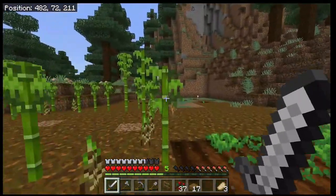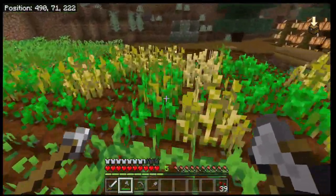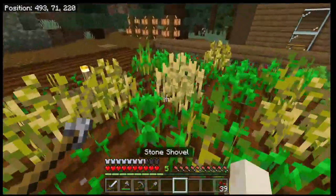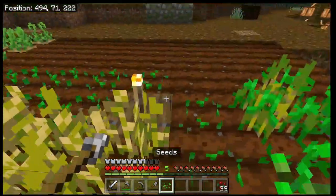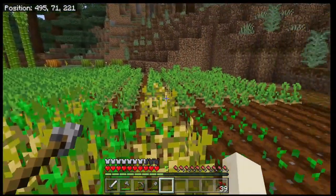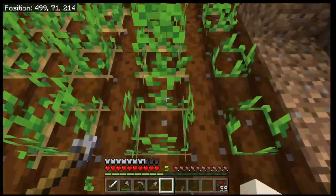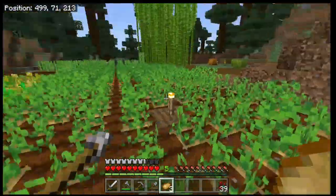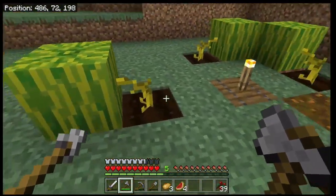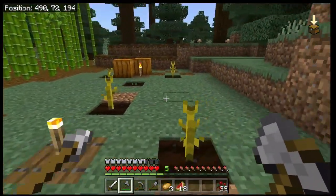We've done a lot of harvesting. The beetroots and wheat are still going but I've got a decent amount of everything. When you harvest full wheat you get wheat and possibly a seed to replant. Seeds can feed chickens or parrots. When you harvest beetroot you get beetroot and normally seeds as well. A full potato plant gives about three potatoes — just replant the potato. Carrots work the same. With melons, you get melon slices and the stalk stays — you never have to replant.